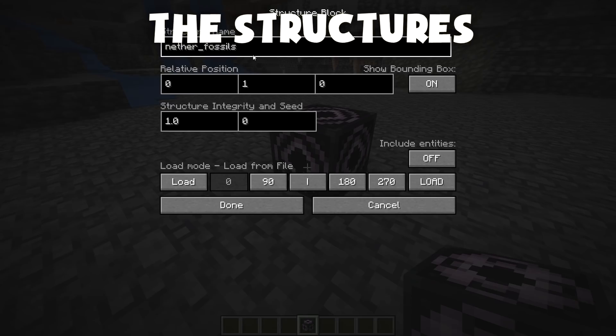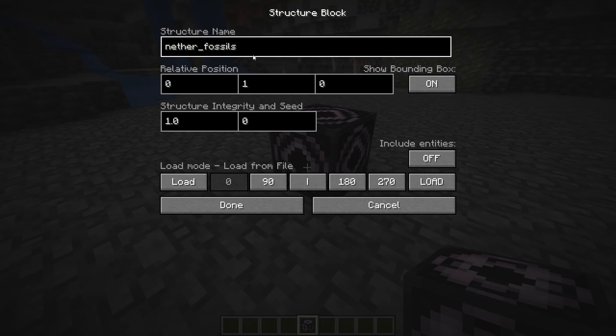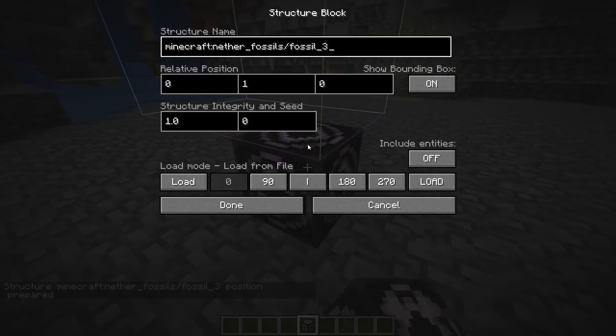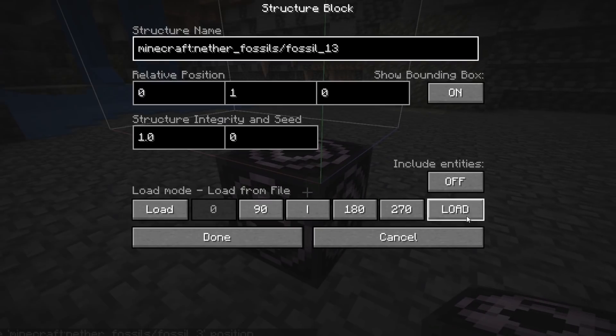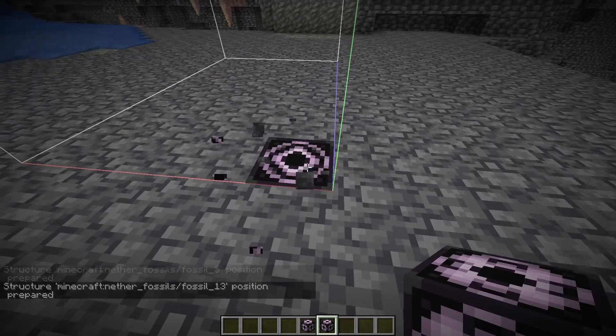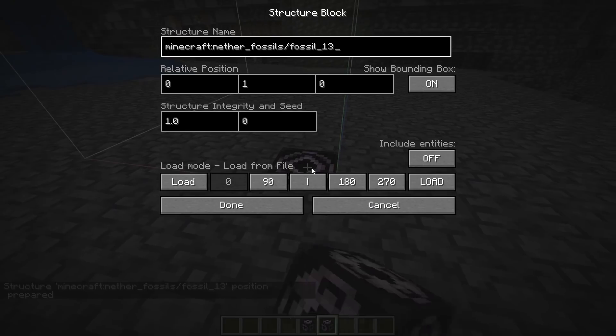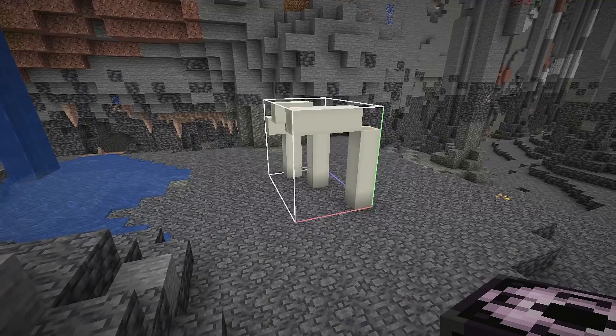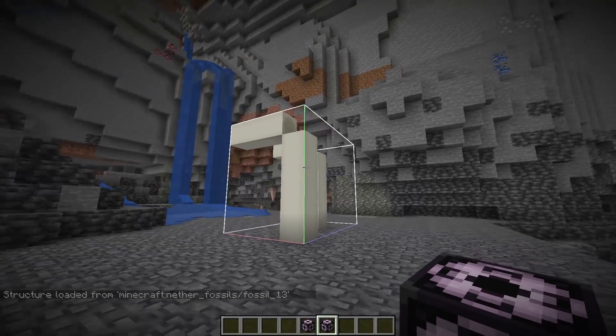We were just talking about nether fossils, so it has to be the nether fossil first. Let's pick a random fossil — I'm feeling fossil number three. Let's see if that's a good one. Okay, that's a little small. Let's see if we can find a bigger one. Fossil number 13 — oh, you're bigger. That is valid. So we're going to grab that, put it on the ground, and load it in. Fossil number 13. Very unimpressive. However, that's going to do it for the nether fossils. Easy enough.